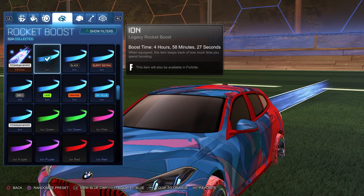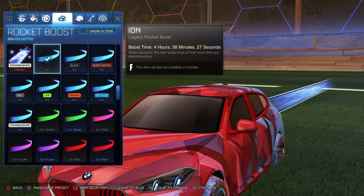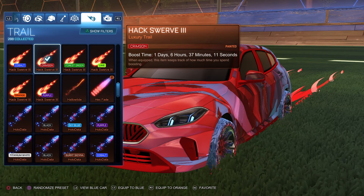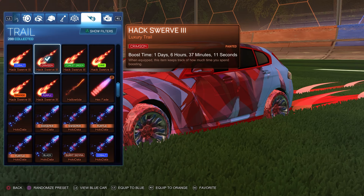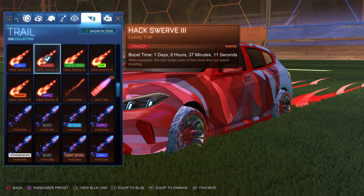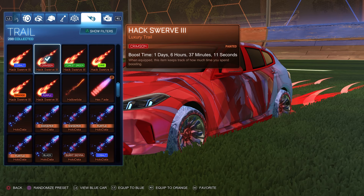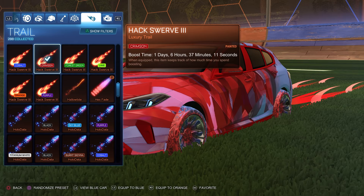For the boost we have the Ion unpainted for both sides — I thought the blue looked pretty good and the Ion matched very nicely, so two clean designs right off the bat. For the trail we have the Hacksworth 3 painted crimson for both sides. The reason I chose crimson is because it seems to linger around that entire wheel area. You can do Ion Red for both sides if you'd like, as it would obviously go very well with the crimson Hacksworth 3, but I felt crimson in the trail fits better with the wheel placement.